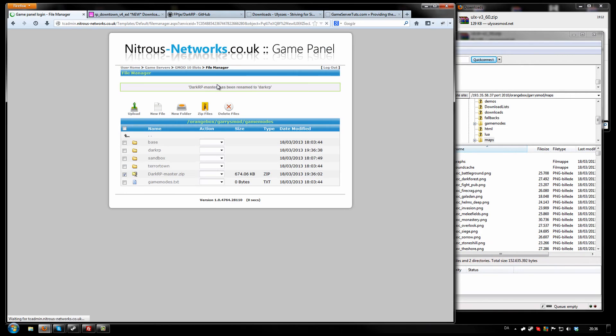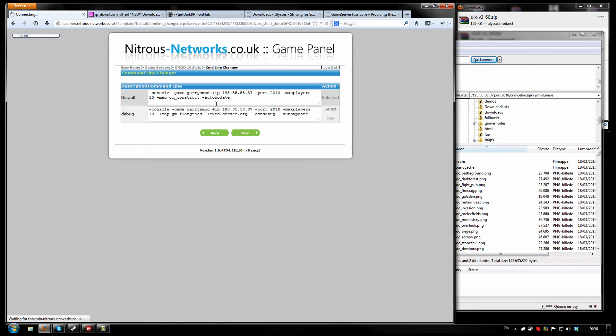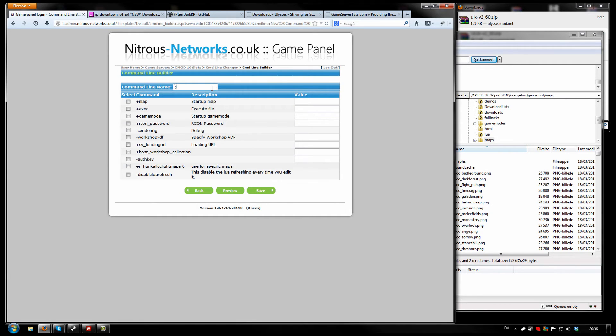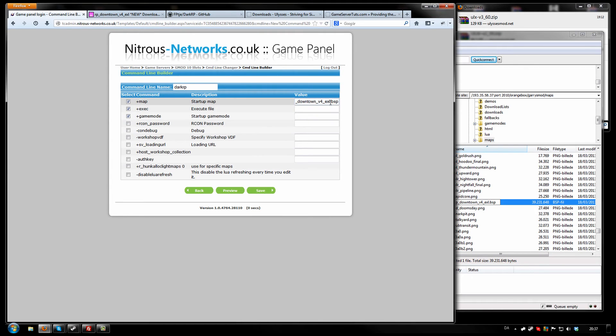Then you want to go to the command line changer and make a new one — call it DarkRP. Click Map, Exe, and Game Mode. The map is of course the map that you just downloaded and uploaded to your server — remove the .BSP extension, you only need the map name itself. The Exe is the server.cfg, and the game mode of course is DarkRP.